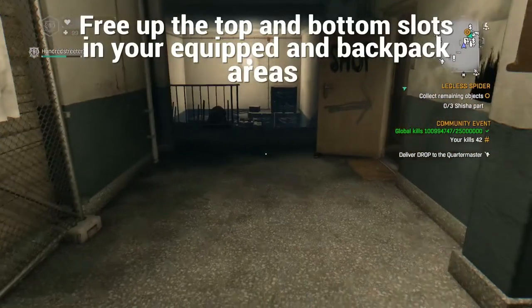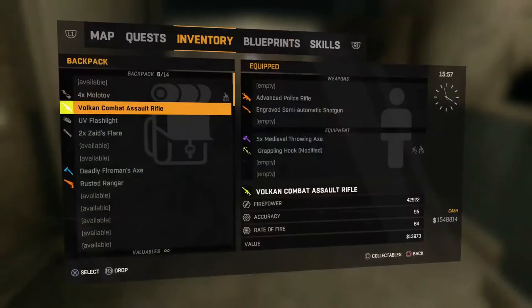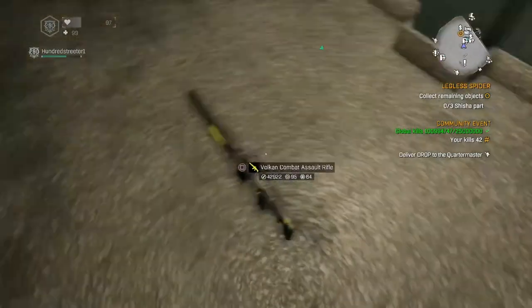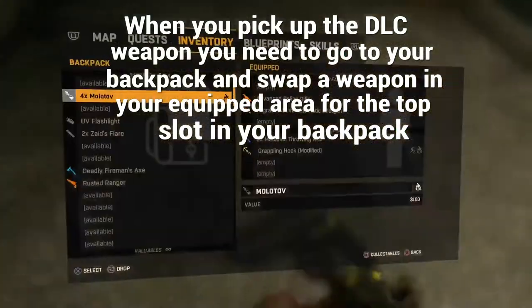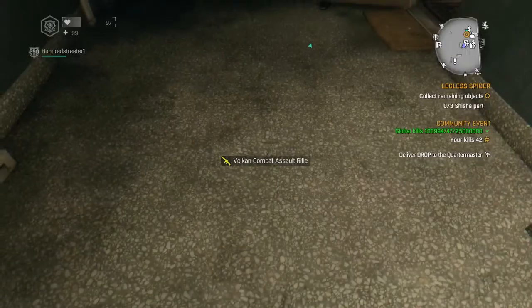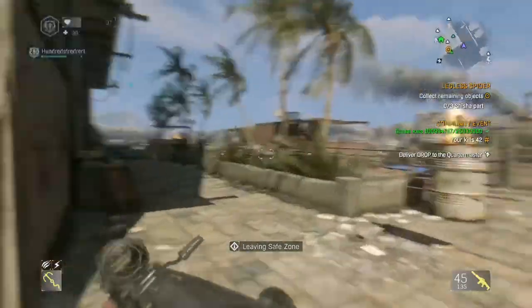Basically what you've got to do is make your top and bottom slots in your equipped and backpack free, and drop the weapon that you'd like to use. When you pick it up, pause your game while you see the little text, then swap out a weapon in your equipped top slot, and you should be able to have the weapon of your choice in your hands.